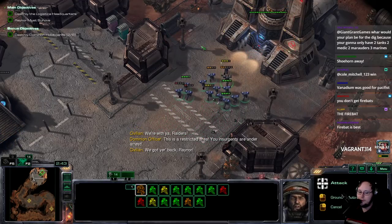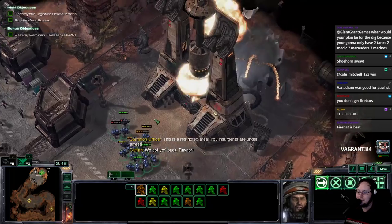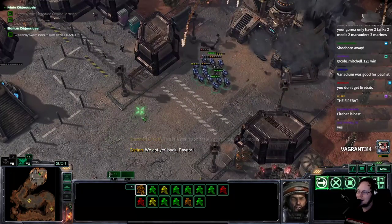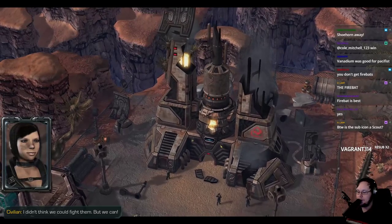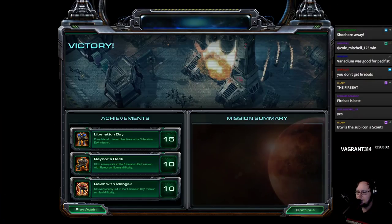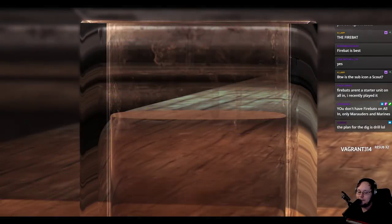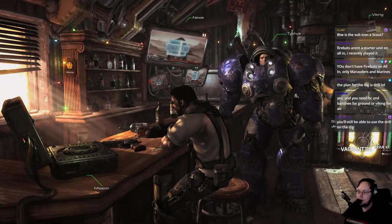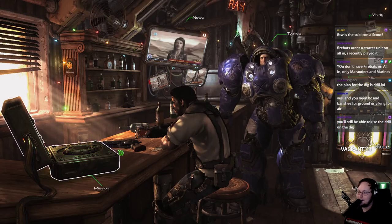What would be my plan for the Dig? The Dig seems like it's going to be one of those really fun missions that is going to suck really badly. Firebats are not a starter unit on All In, but I still need them because I want to do Belly of the Beast, and there are Firebats there that'll be helpful.